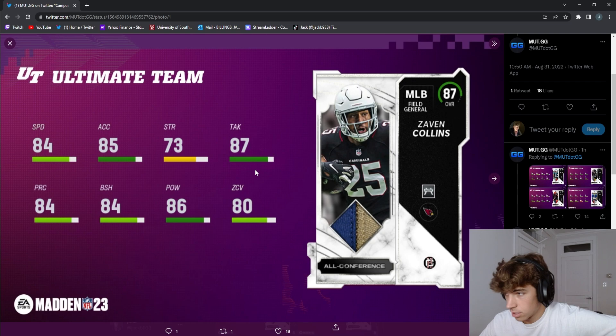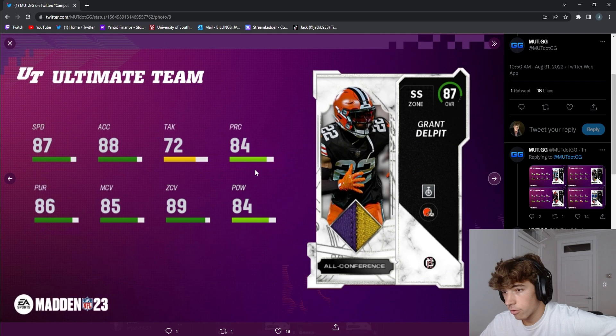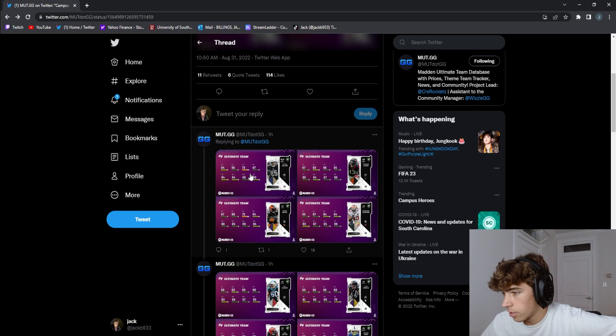Another middle linebacker — solid, but obviously with the new 90 overall he's not anything special. Brandon Cooks I think is really good and I'm probably gonna add him to my team — he's fast, that's all that really matters. Grant Delpit also looks good; I think his Acrobat is still five AP though. If it's discounted to four it's not as bad, but five AP is a little too much for me. That said, 89 zone coverage, 88 speed, and 88 acceleration is really good.